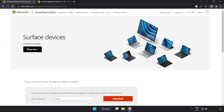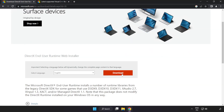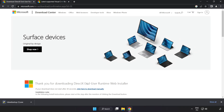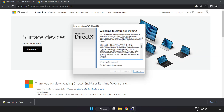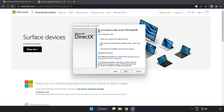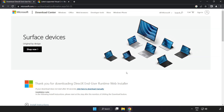Open your internet browser and go to the website — link in the description. Click Download and install the downloaded file. Click I accept the agreement and click Next. Uncheck Install the Bing Bar and click Next. Installation complete, click Finish. Close the DirectX website.